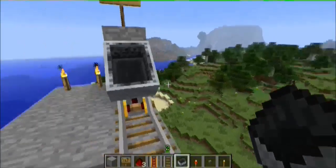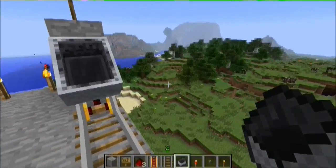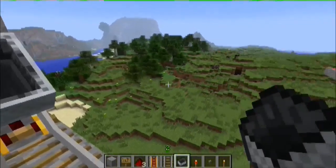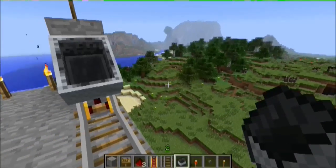Welcome everybody. I am here today to talk to you about my mine cart railway switchyard. Basically what I wanted to be able to do was have four different bases, or four different places where I can build things — say the north, south, east and west points on my map.